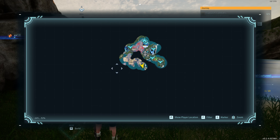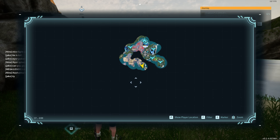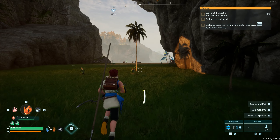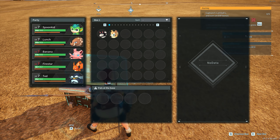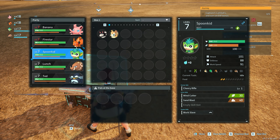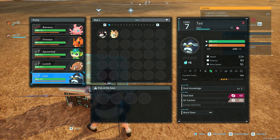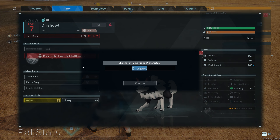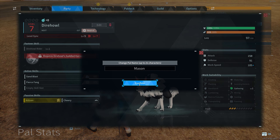Next we're going to be heading over here — there's going to be a next episode. There are three encounters in the Seabreeze area, two encounters in Marsh and Eastern Wild Islands, and then Sanctuary number one as an encounter. Then we're going to try to slay some bosses. Let's find a teleport to get home and name our pals before we end the episode. My initial pals: Banana, Firestar, and Spoon Kid — pretty good trio. Then Lunch my Rush Roar, Ted the Hoot Crates, a Dire Howl which I'm going to name Mason after the puppy I just got.